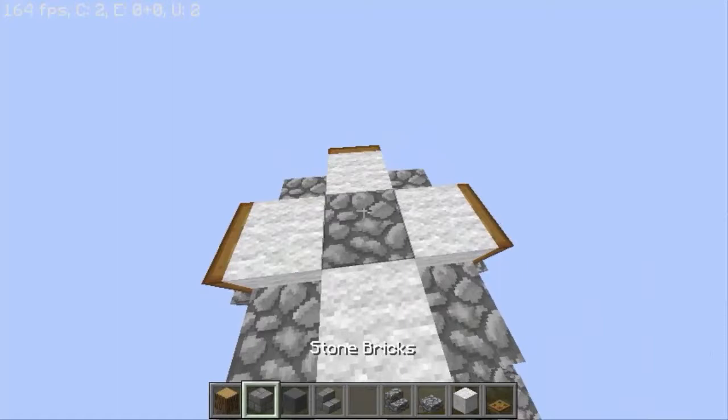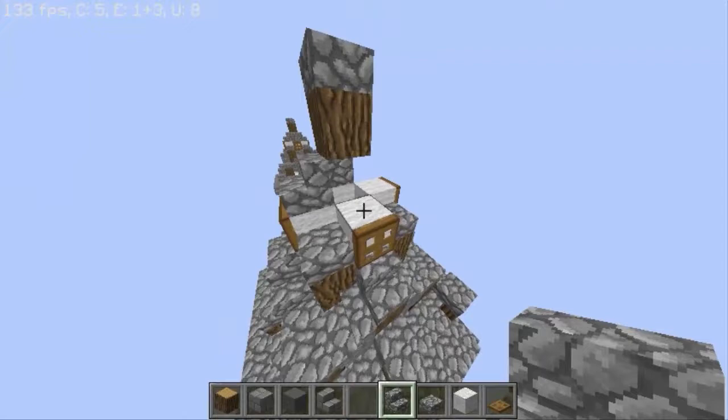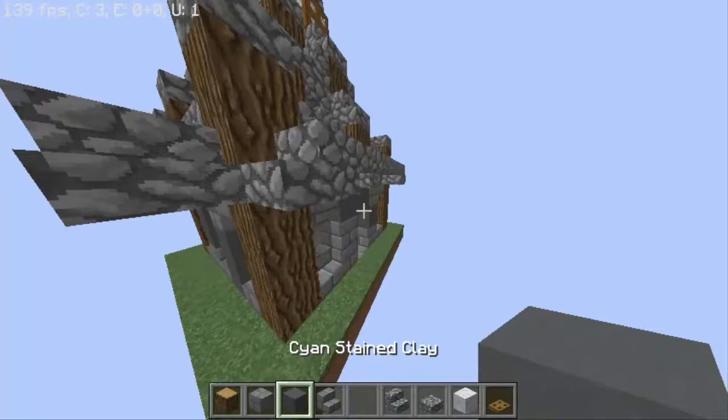Here we can place any block because no one will see it. Here we have two logs with a slab — you can break this one and this one and we place some cobblestone stairs like this, and we are almost done.